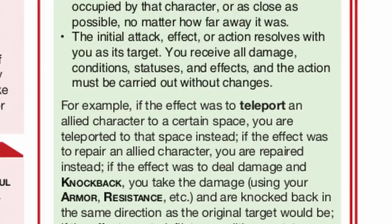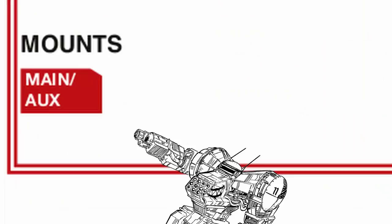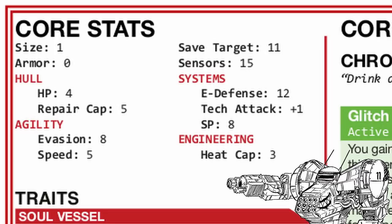Its core power is made to have Lich take damage or effects for others, along with suddenly appearing over a vast distance. Lich is also a very good hacker mech, with 15 sensor range and some tech attack bonus. It's only armed with a single weapon mount, but with this much base systems points, do you really need it? Anyway, let's talk about its builds.